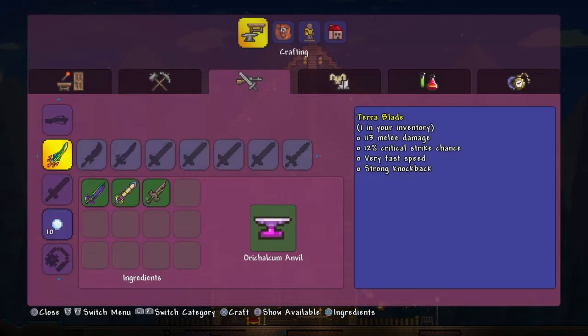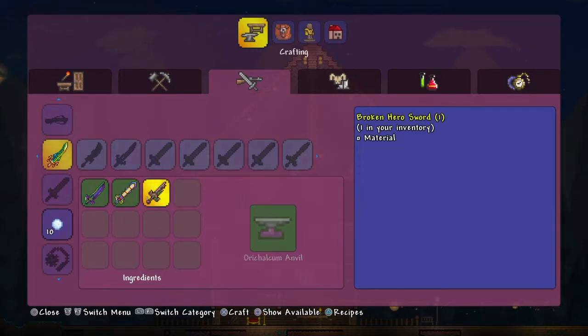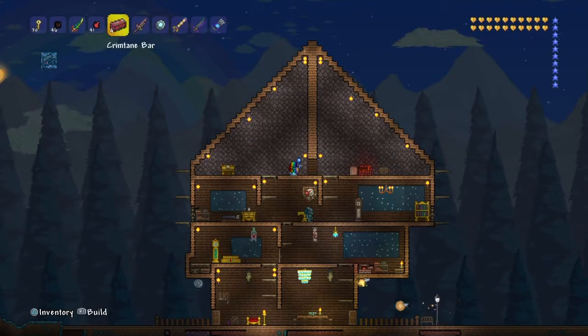If you combine another broken hero sword with the True Excalibur and the True Night's Edge, you will create the Terra Blade.